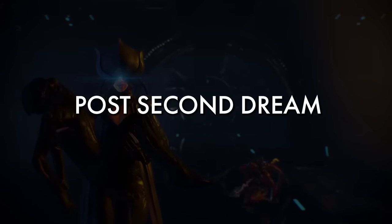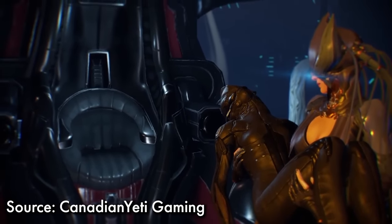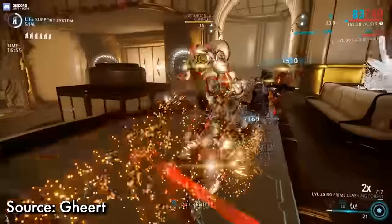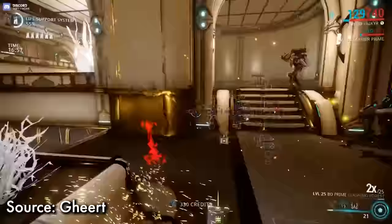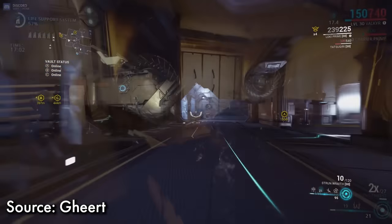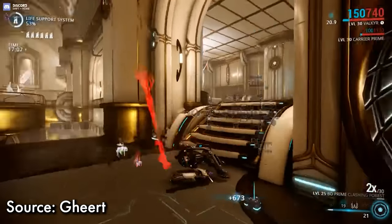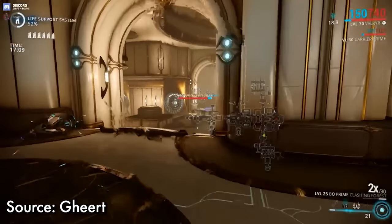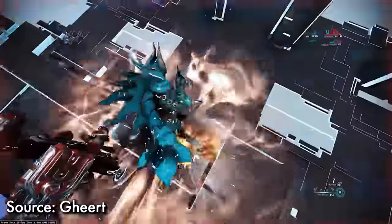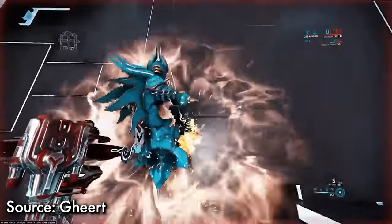Post Second Dream, Chroma just got better. More weapons to play with, and Zenurik gave him a much needed boost to energy. The new Naramon Shadow Step was excellent and gave Chroma even more survivability, as invisibility is essentially invincibility — there's a reason Loki was S-class for several years. This also allowed Chroma to make better use of self-damage like Concealed Explosives to fully proc Vex Armor. Since you were invisible, re-proccing Vex Armor was easier without taking direct damage at higher level play.